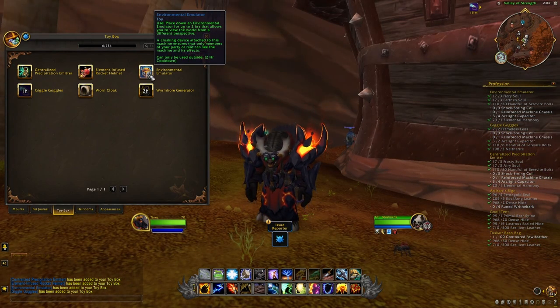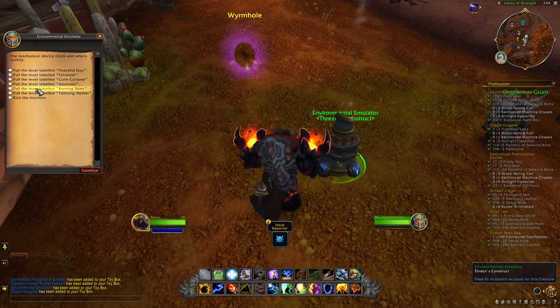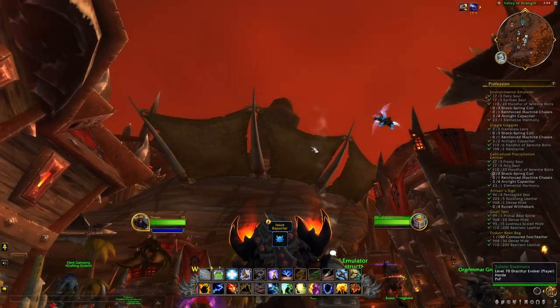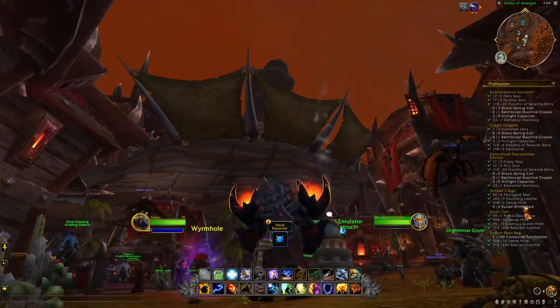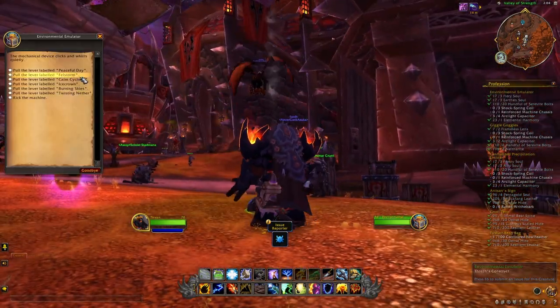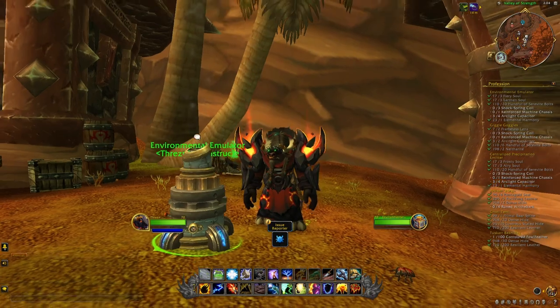After that we have the Environmental Emulator. When you use this one, it places down an Environmental Emulator for up to two hours that allows you to view the world from a different perspective — and all the different people in your group will be able to see it as well. You can, for instance, see the world with different variations of the sky, so it really allows you to see the world in a completely different way. It can also be shared with others from your group.